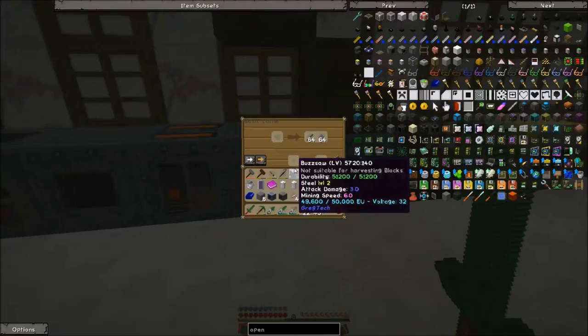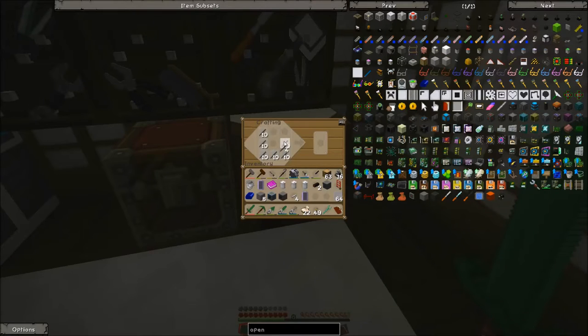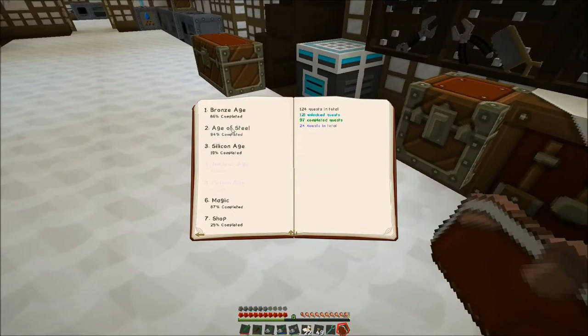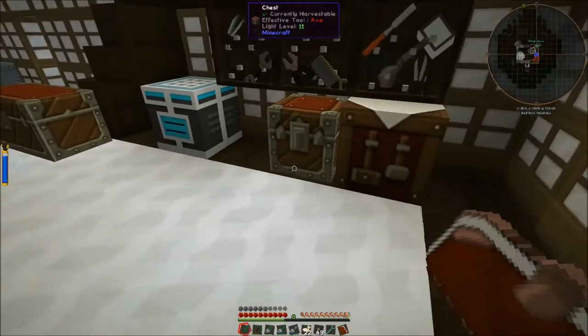We're going to need these iron plates and also these steel rods, so I just ran a stack of each. I did go ahead and make the eight solid machine casings because I figure we're going to need them. If you recall it completed that for us at four instead of the full eight — I don't know why I did that, but I went ahead and made the eight that we needed. We're going to get these steel frame boxes, these mining pipes, and the oil drilling rig.